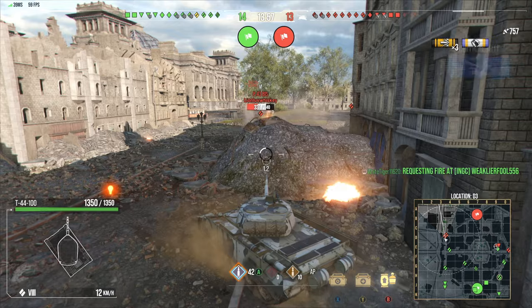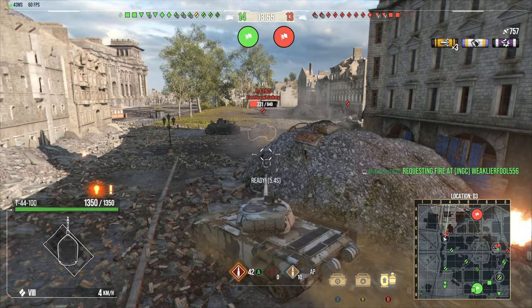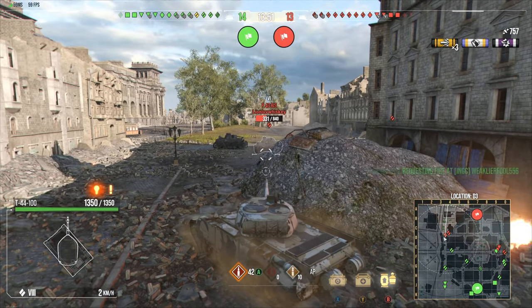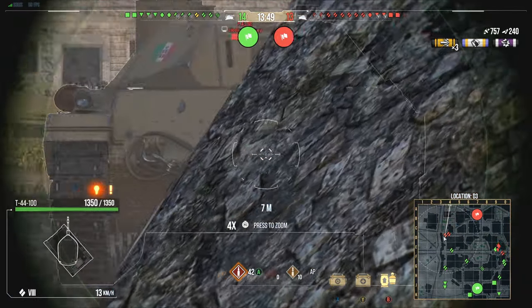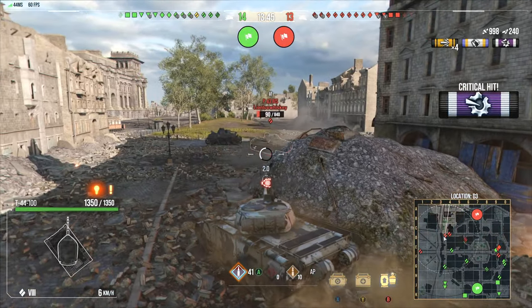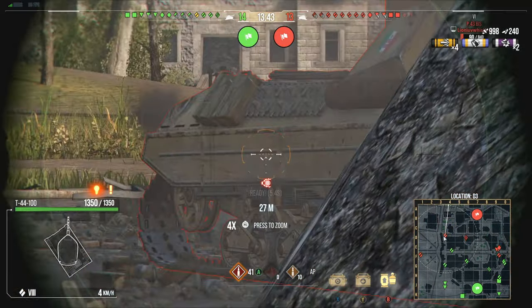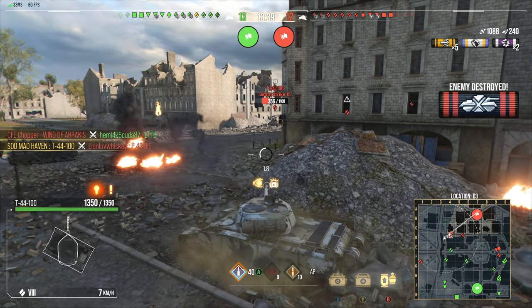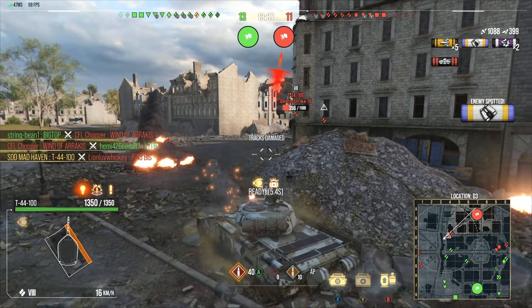With 90mm armor in the front, you can also come in with aggressive angling - that's a pen, that's a ricochet. There we go, gonna hit his tracks too. A T34-100 is a little bit scary though - I mean it's not going to do a lot of damage, but it's just what the tank is.